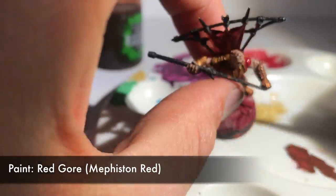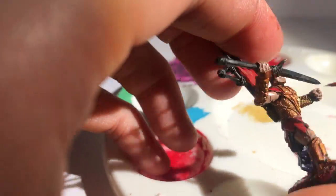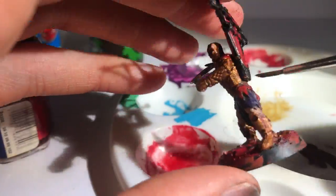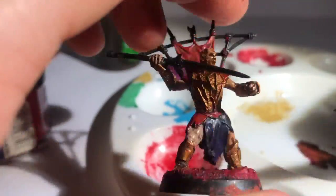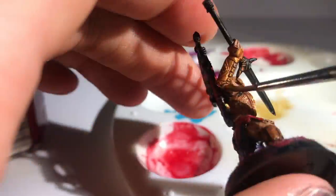I realised I'd forgotten to paint the shoulder pads on top of his shirt, so I did that in Red Gore quickly. Then, returning to the skin, I wanted to make his skin look a little shiny, so I used chestnut wash. You could always use the gloss version of Reikland Fleshshade for that. Just soak that skin in it to give it a good dark shine.